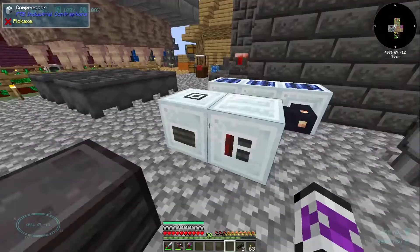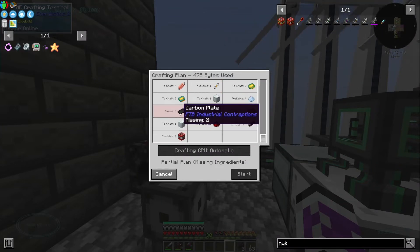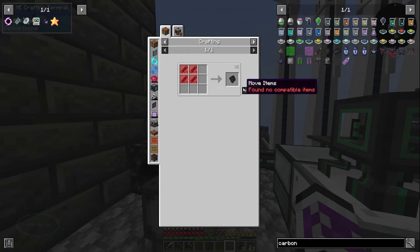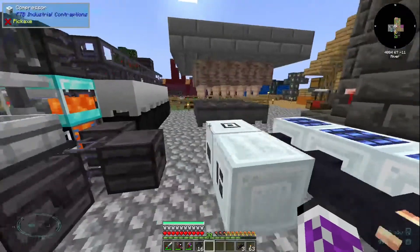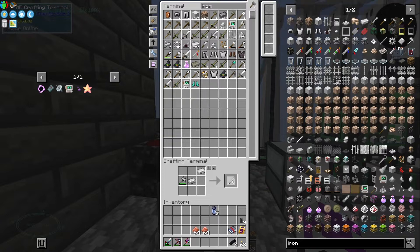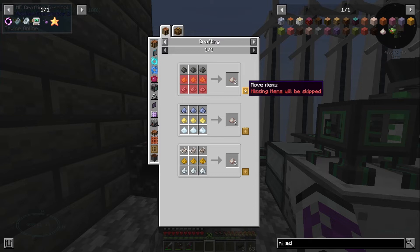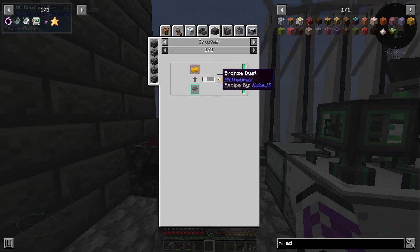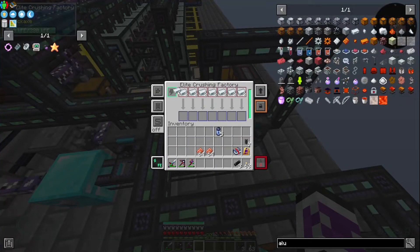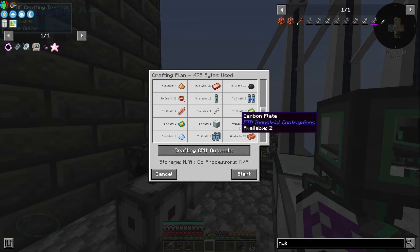I'm making the dense copper plates and the uranium. Carbon plates take a carbon fiber mesh, which takes carbon fibers — I'll turn all of that into carbon fiber mesh and get it compressed. Then iron rods — easy. I'll get 16, maybe I need more nukes. I need the mixed metal blend and I've got none of it. Bronze would be the easiest — I'll crush my bronze, do the same with aluminium, and that's 15 mixed metal blend. That's the advanced alloy, and I think I've got enough for one nuke.